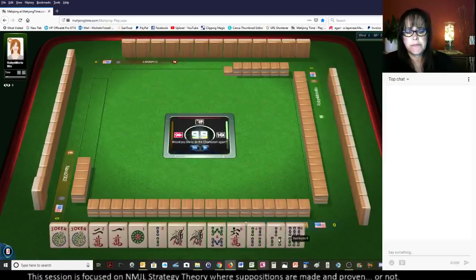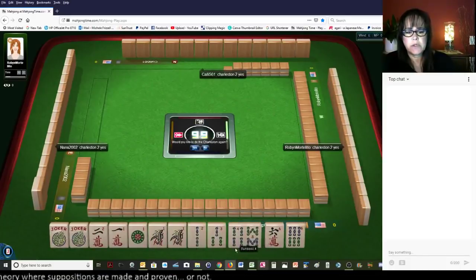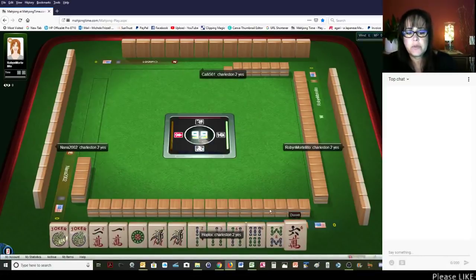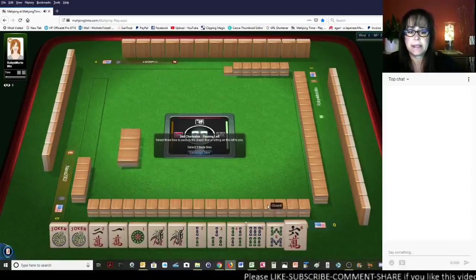1, 2, 3, 4, 6 — we can definitely give up the 6. Let's definitely keep going with the Charleston. If you're between categories, whittle down to one category. If you're between hands, whittle down to one hand. Don't stop the Charleston if you're in between.